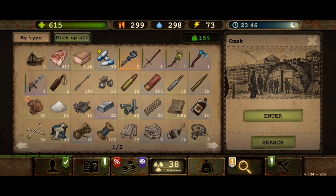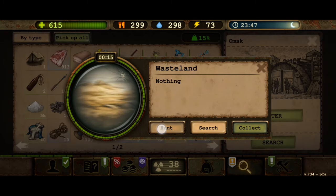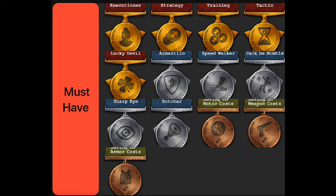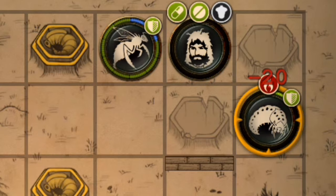I placed the perks in their own categories rather than in a tier list, because a useless perk for one player might be a life saver for another. This first category is called 'must have' — perks you'd rather always have. Most end game players have them, and only re-roll if they choose to use event items, for example re-rolling Jack B nimble because you're an invisibility cloak user.